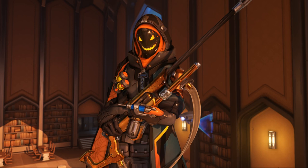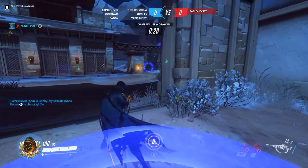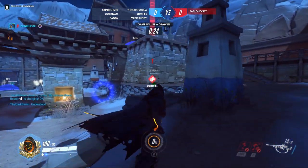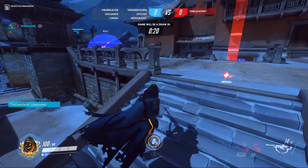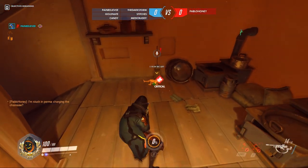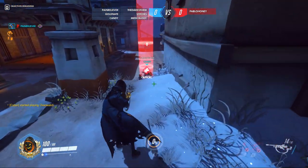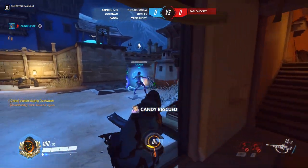Next is Ana. Her perks are Empathy and Anti-Hemo Syringe. Empathy reveals the killer's location to Ana for a short time whenever they injure a teammate, which provides her with the information necessary to either keep herself safe or go in for a rescue. Anti-Hemo Syringe instantly revives downed survivors, making it one of the most game-changing survivor perks. However, it can only be used within a short distance and its cooldown is one of the longest in the game.